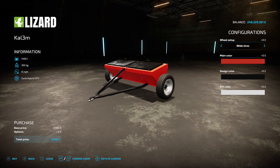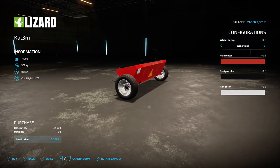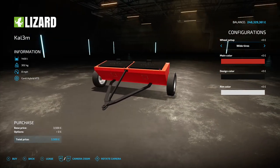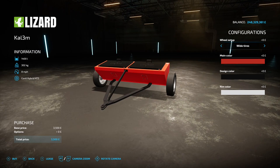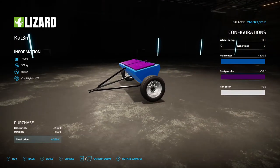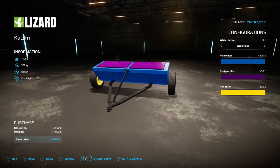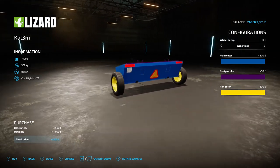Next up is the Lizard KLA 3M by Slight Chest Modding - 1400 liter capacity, 8 mph working speed, and a 3 meter working width. You load it in the top and it dumps out the bottom. Options include wide or standard tires, main color, design color which changes the flaps on top, and rim color. Three and a half grand to buy is cheap, but 3 meter working width is really small for fertilizer or lime.